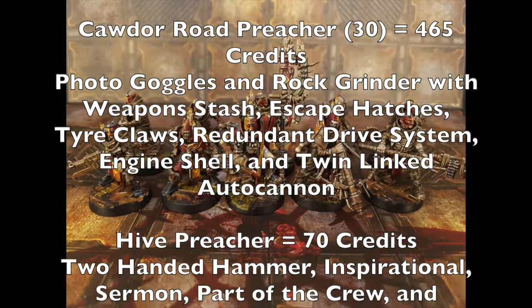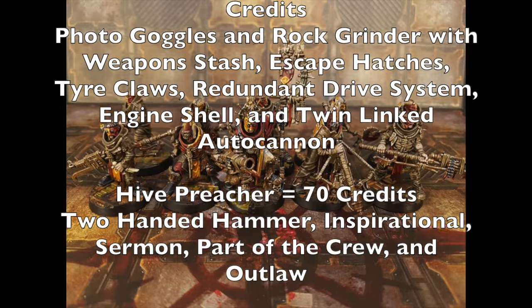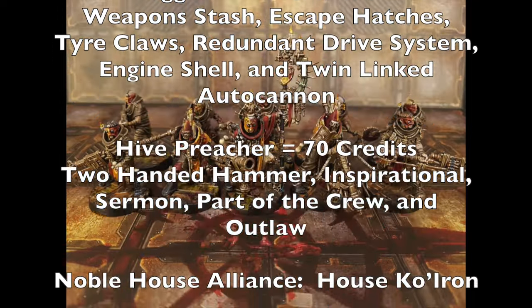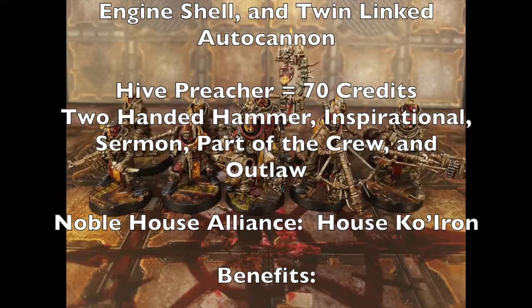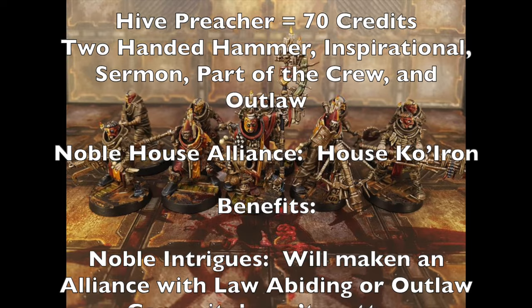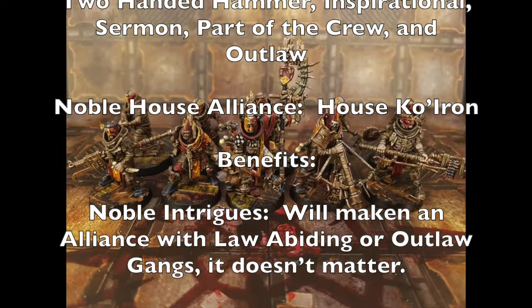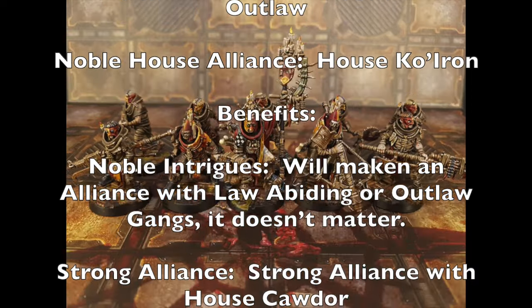You'll also have four Cawdor Bone Pickers, all equipped identically at 30 credits each with twin stub guns, and the Fast Learner, Pious, and Devout Masses special rules. Your driver is a Cawdor Road Preacher costing 465 credits, with photo goggles and a rock grinder featuring a weapon stash for reloads, escape hatches to protect crew, tyre claws for +1 handling, a redundant drive system in case the engine takes a hit beyond a glancing blow, an engine shell to protect the engine and wheels, and a twin-linked autocannon which is beast mode for damage.